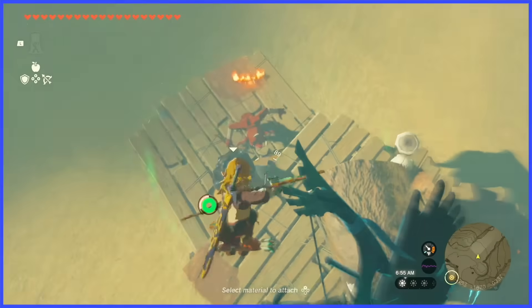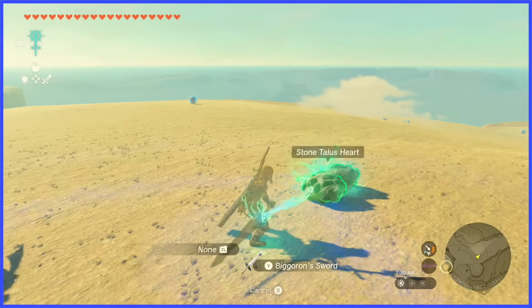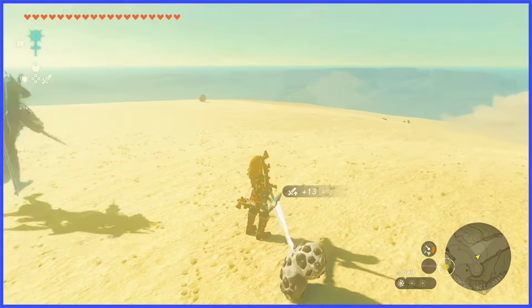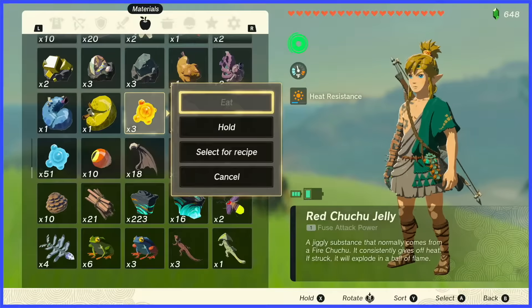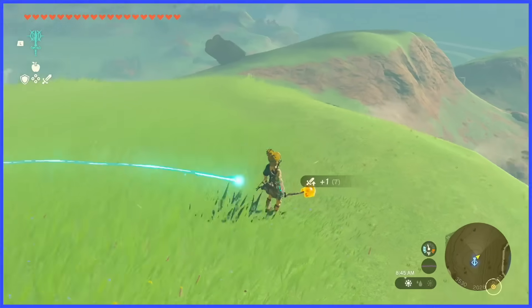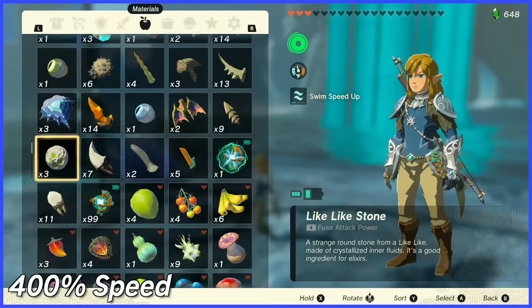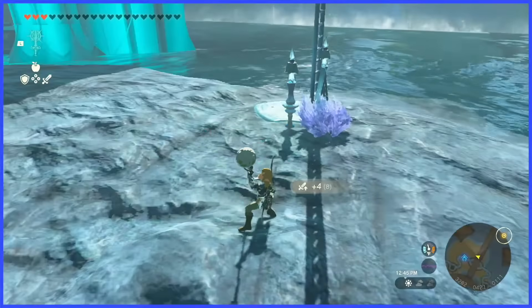And you know what's crazy? This is one of the best ways Fuse is implemented. Because if we want to fuse our sword or shield with anything in our inventory, you can't do it like with arrows. No. You have to select the item in the pause menu, hold it, drop it in game, select Fuse on your ability wheel, and then combine it with what you're currently holding. Son of a bitch. I had an open 15 seconds in my schedule to fill in there — thank you, Tears of the Kingdom.